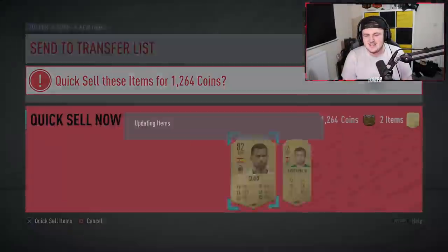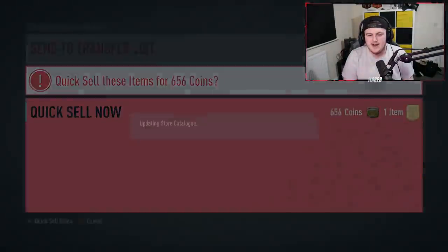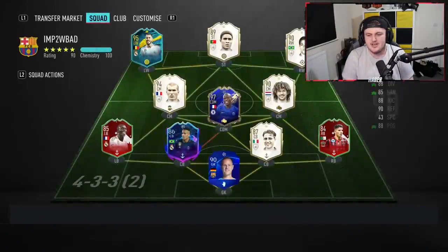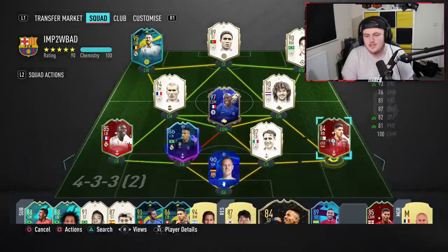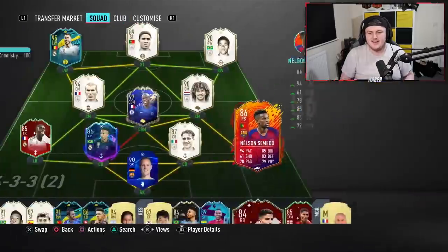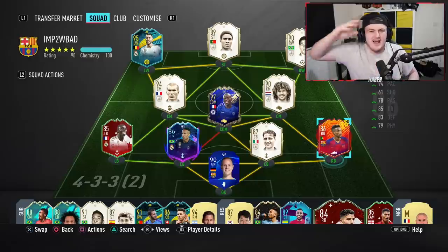Let's go man, that's sick - that's like a 500k card right there if I ever choose to sell him, which I don't think I will because I'm going to put him straight in the team. Looks like trying to stretch a video to 10 minutes has its benefits - we go ahead and pack ourselves a huge Headliners card in Nelson Semedo. He slots in perfectly instead of a Tah. Thank you all for watching this video. If you guys did enjoy, please smash the like button below. Subscribe to the channel if you guys are new around here. I'll see you lads later.